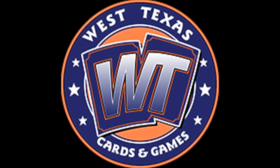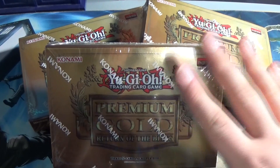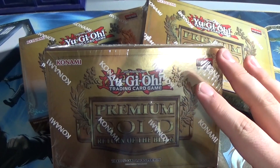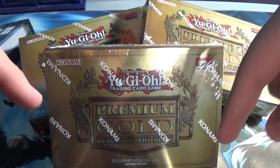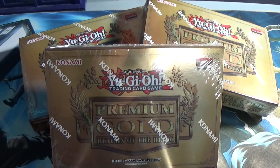Today's video is brought to you by West Texas Cards and Games. How's it going, YouTube? It's BroxnComics here, and today I'll be opening up Premium Gold: Return of the Bling. We'll be opening up three mini-packs. This video is brought to you by West Texas Cards and Games, so please check out their website — link in the description — also a link to their Facebook. So without further ado, let's get into these babies. Let's go.